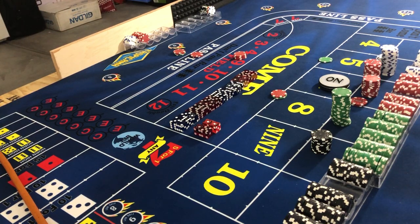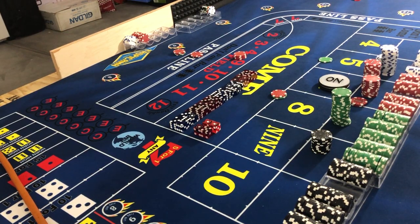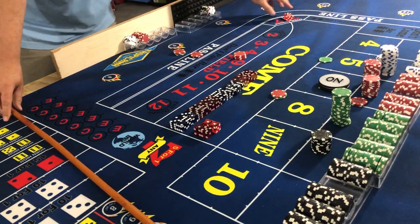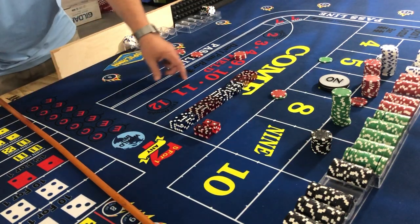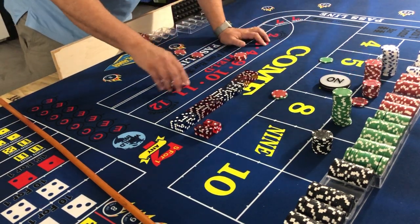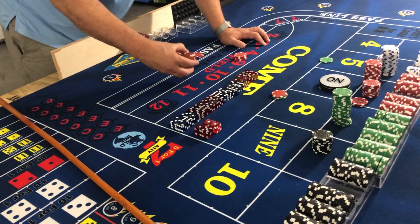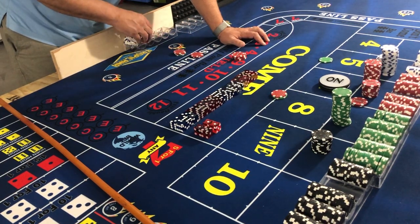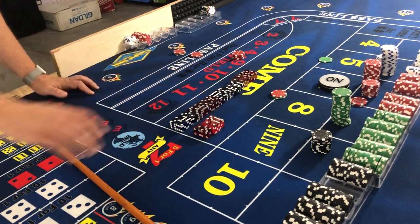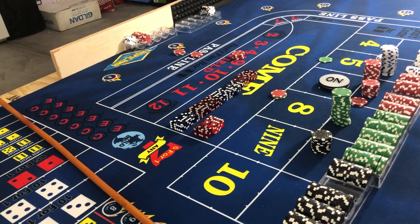Three-five, three-one — nice easy toss: six-five, eleven! Yo eleven! So our field — we have $20, we get paid $20. One, two, three, four — drop one on there, so we have $25 now on the field. Next roll.